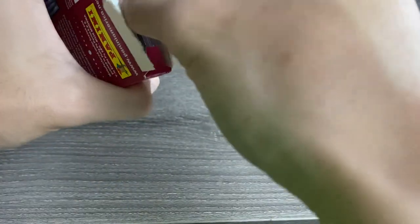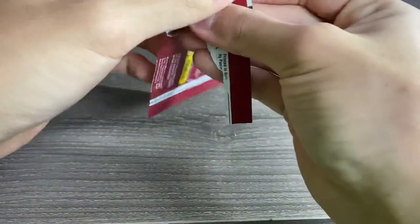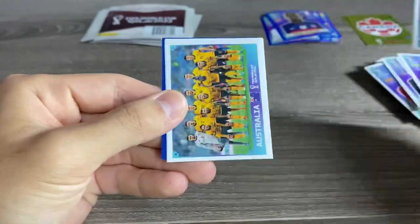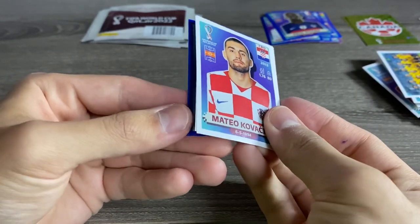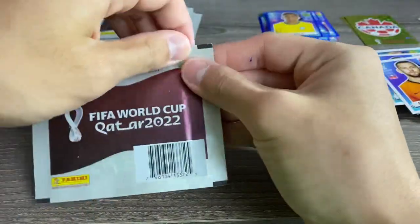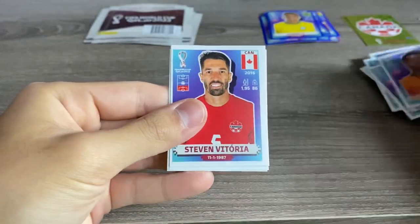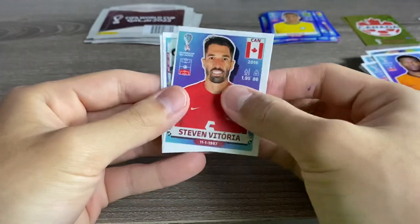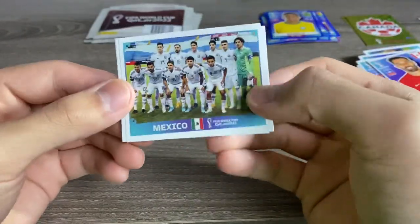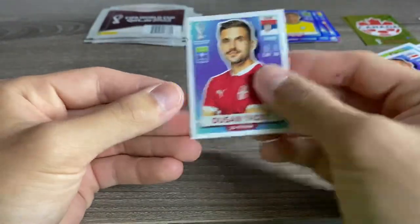Pack number one of box number four: Rui Patricio, Australia, Kovacic, De Vrij, and Danilo for Brazil — blue. We'll take blues all day. Denzil Dumfries, Vitoria — these are super, super off-center. Look at the cut on these. Sticking these into your album would not be the best. Oscar Duarte and Dusan Tadic.